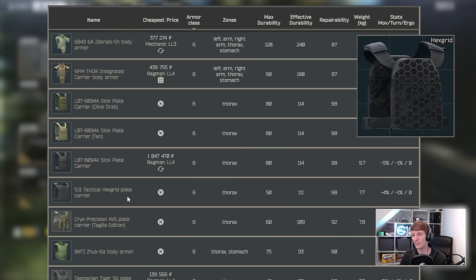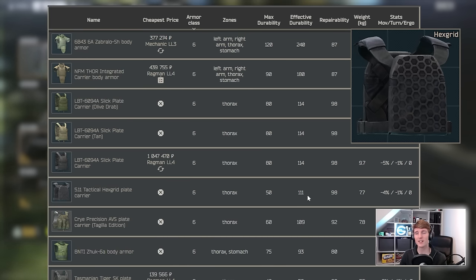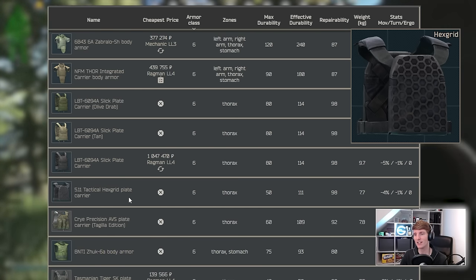The Hex Grid is basically an upgraded version of the Slick — also class 6, with 111 effective durability, very close to the Slick. It repairs really well because it is polymer, and both steel and polymer are the best for repairing — they both repair almost back to full every time. The only thing about the Hex Grid is it's 2kg lighter and gives a slightly better move speed, but it's finding-rate only, so you're not going to get access to this very easily.